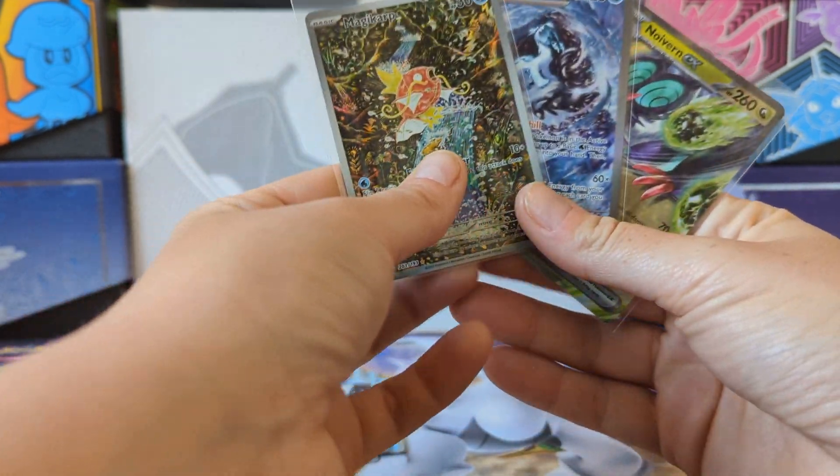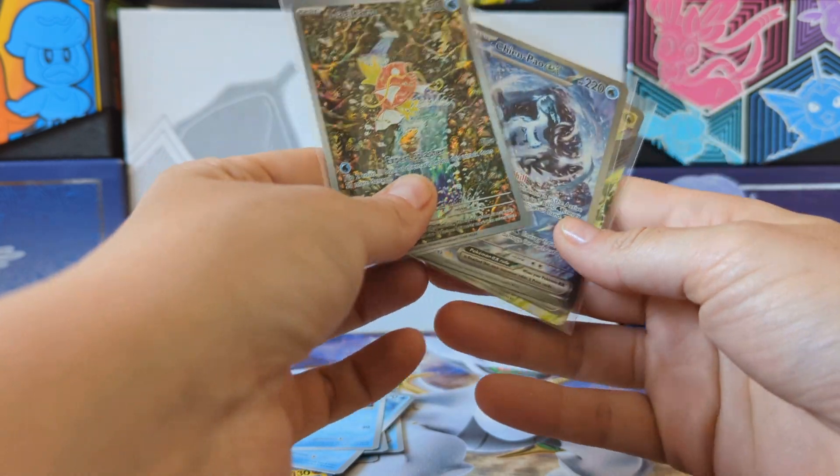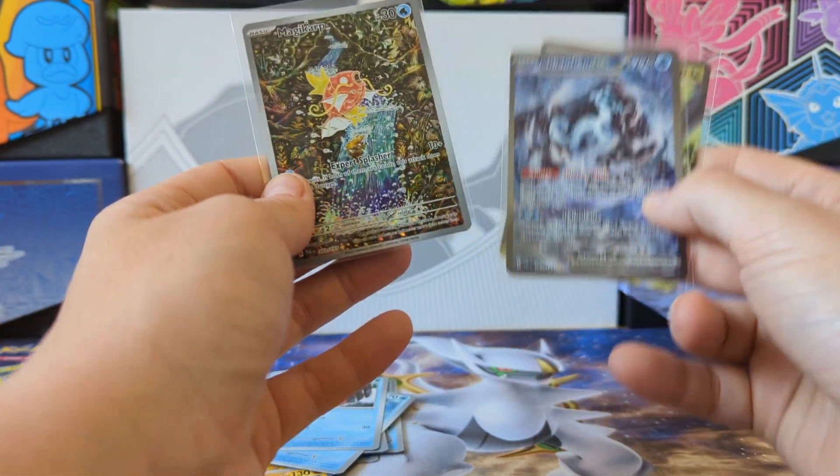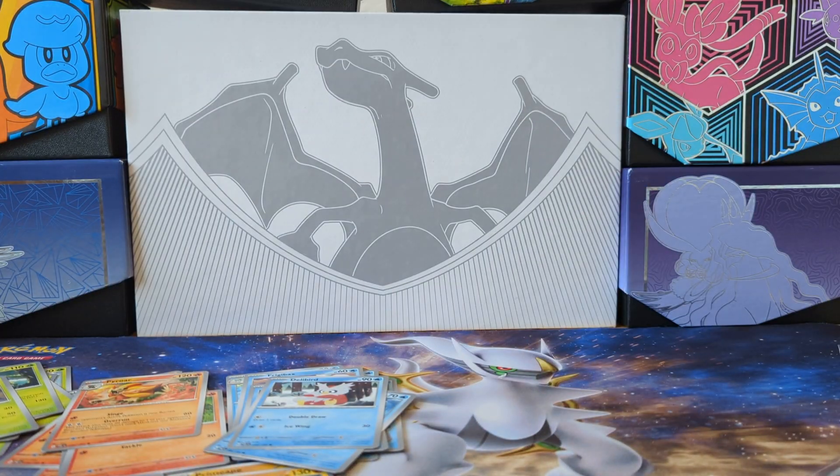Stop talking crap about ETBs — no, yeah! Stop talking crap about ETBs. It's always different, everyone's different. Some pulls are good, some pulls are not. I can't control it. So out of the ETB we've got three pulls out of nine packs — that's really not good, unless the pulls are like this. That's so awesome! Which one of these two is your favourite — the Magikarp or the Chimeaow? Leave us a like if you've enjoyed the video, let me know in the comments. Have a great day, guys. Thanks, bye!